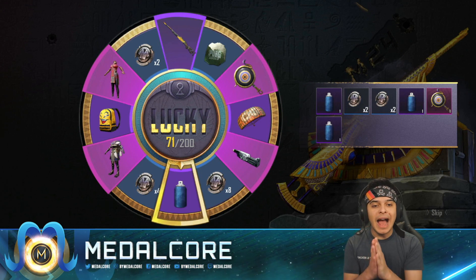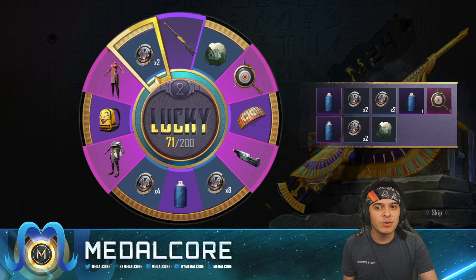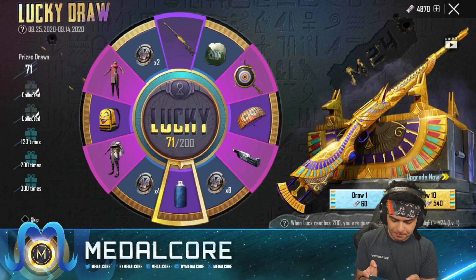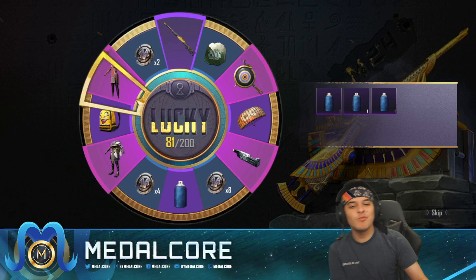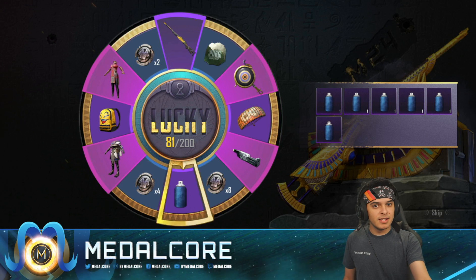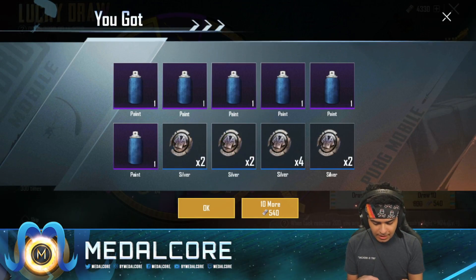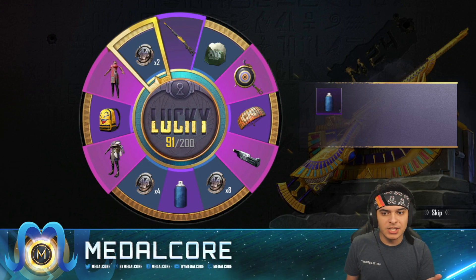We are actually getting some decent luck today — three legendaries so far. We literally did a lucky spin once where we did a hundred times and didn't even get a legendary. Let's go! That's actually a really sick pan too — the Cobra Sting. At a hundred I might restart to see if we get better luck. Wow that's a lot of paint — oh my gosh, yes! It would have been so sick to have a full thing of paint. You know what, I'm screenshotting that either way. I never checked the rates either, but clearly the legendaries are pretty decent.